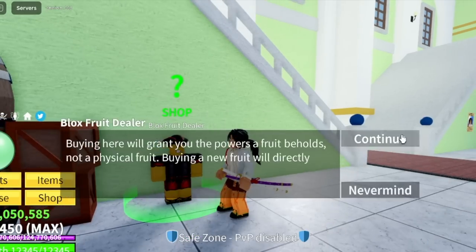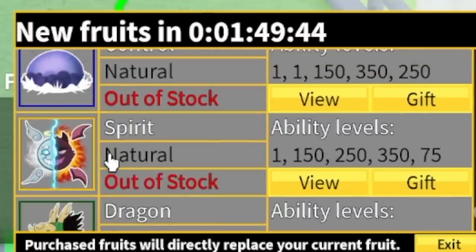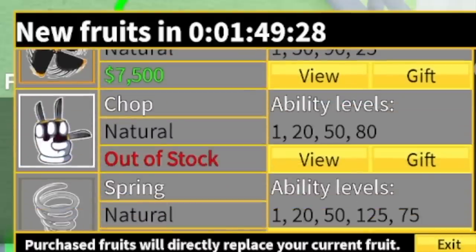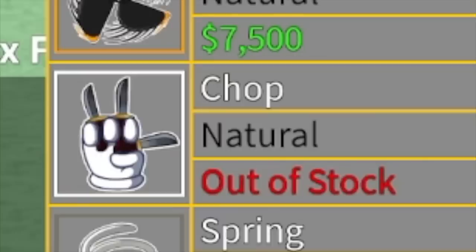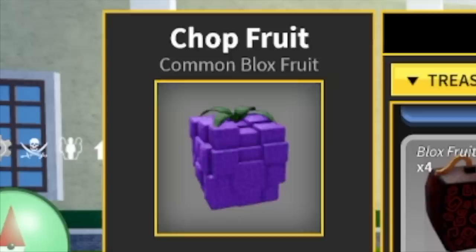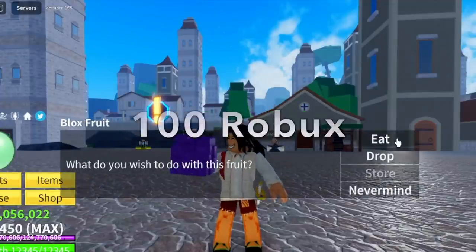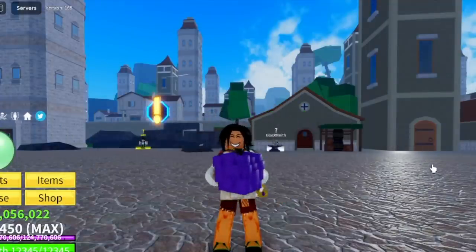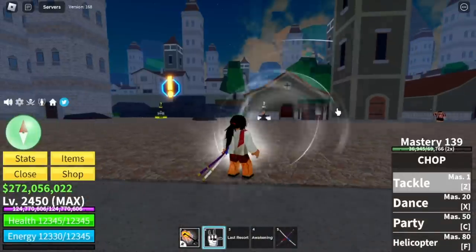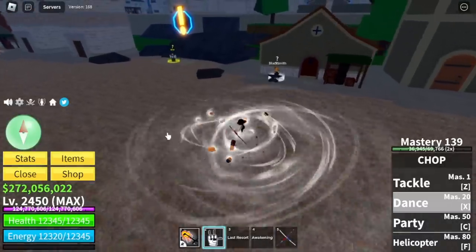I want to start — not with the Leopard, Dragon, or any OP fruit. We're going to start at the top: the Chop Fruit. So this Chop Fruit is a common Blox Fruit and it only costs 7,000 Beli or 100 Robux for a permanent one. It has fast cooldown with its skills, and you only need 80 mastery in order to unlock all its skills.